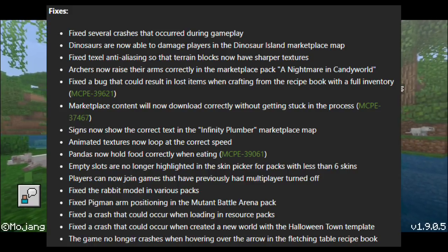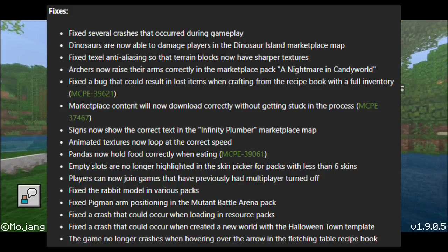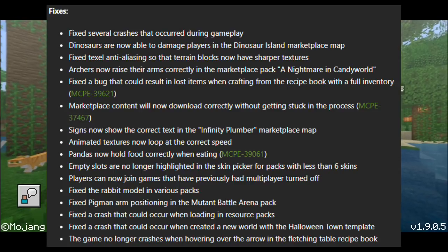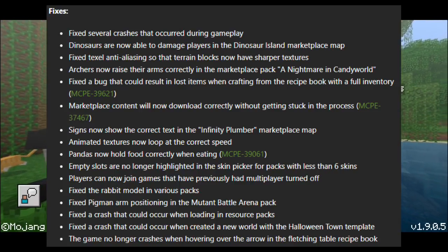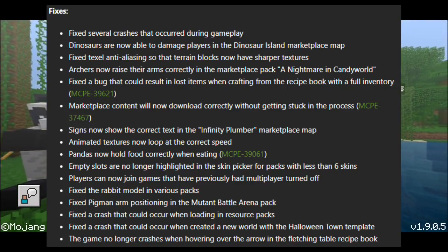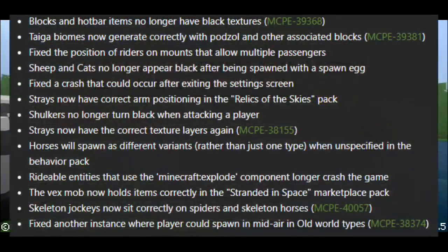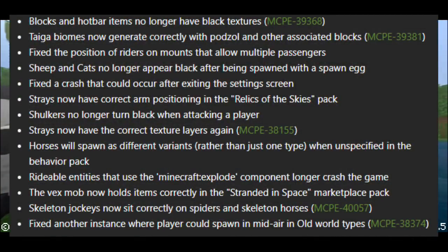Fixed the rabbit model in various packs. Fixed Pigman arm positioning in the Mutant Battle Arena pack. Fixed a crash that occurred when loading a resource pack. Fixed a crash that occurred when creating a new world with the Halloween Town template. The game no longer crashes when hovering over the arrow fletching table recipe book. Blocks and hotbar no longer have block textures. Taiga biomes now generate correctly with powder snow and other associated blocks.